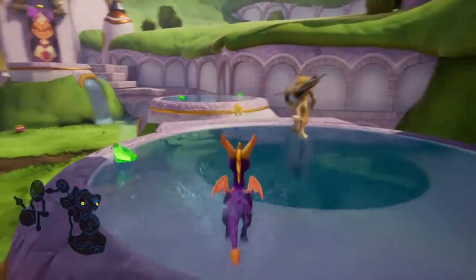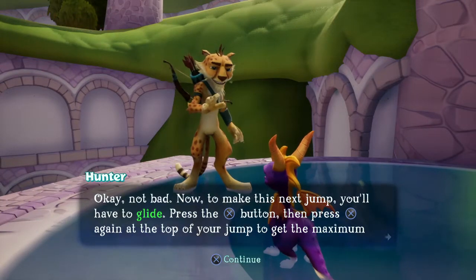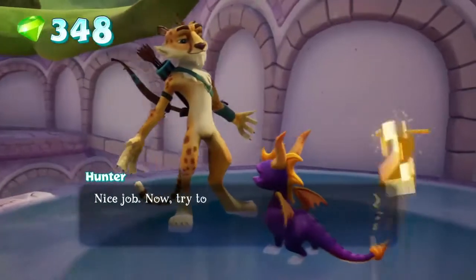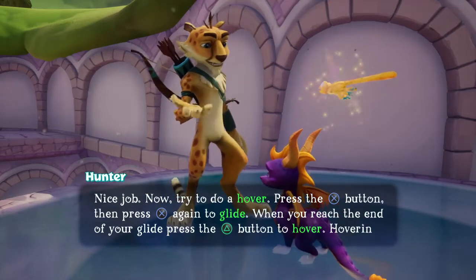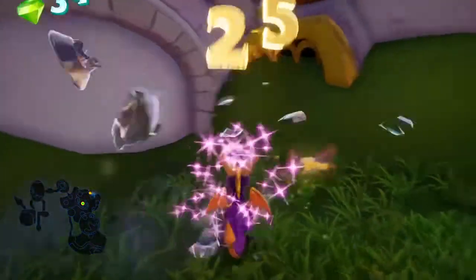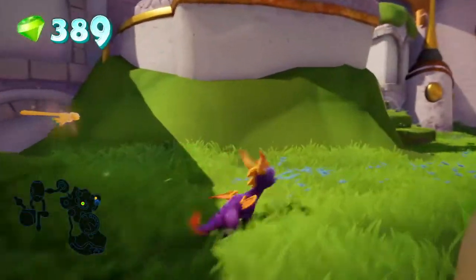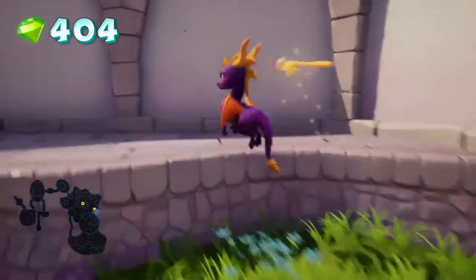Okay, not bad. Now to make this next jump, you'll have to glide. Press the jump button, then press jump again at the top of your jump to get the maximum glide distance. I got this. Nice job. Now try to do a hover. Press the jump button, then press jump again to glide. When you reach the end of your glide, press the action button to hover. Hovering will give you extra height and distance. I wasn't at the end of my jump apparently. Come on. I'm embarrassing myself.